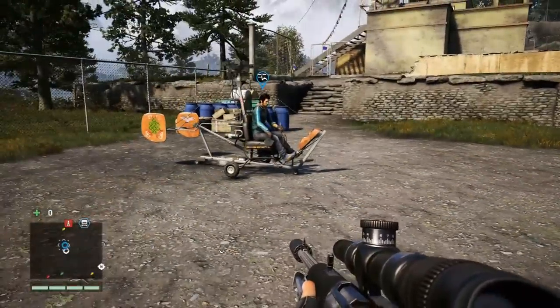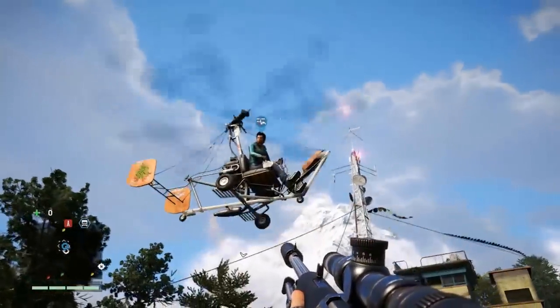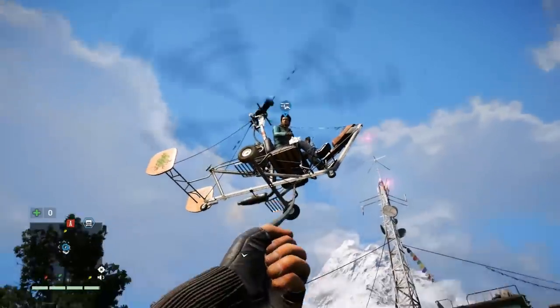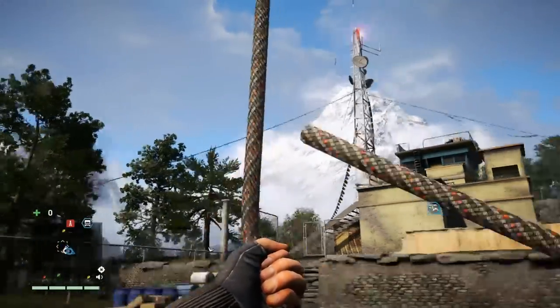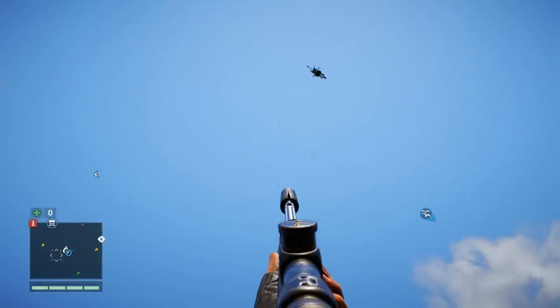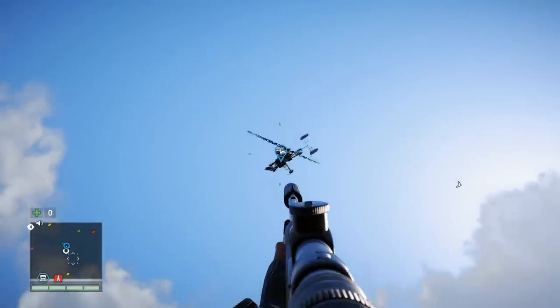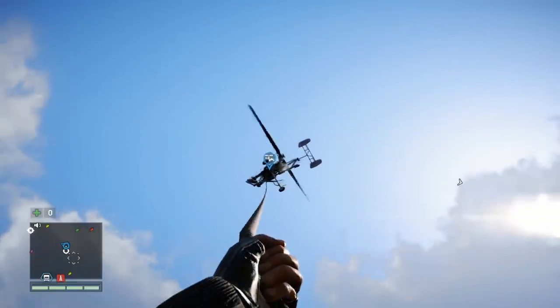First I want to show you something really cool — the gyrocopter. You saw it hopefully in the single player footage already, neat little flying machine. You can use the grapple hook to attach to it, so this is where we try it out for the first time. I'm playing with a developer and he didn't give me hints, so I grappled to it and it flew over — well that doesn't work. I was hoping he could pick me up literally.